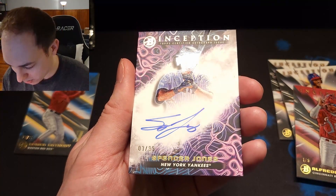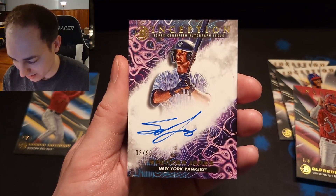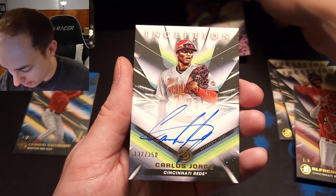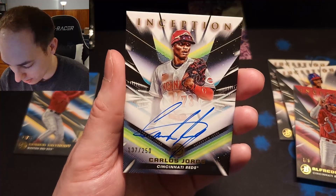Nice — Spencer Jones, three out of 99. That is a sick looking card. Right behind Spencer Jones we have — nice — Carlos Jorge, 137 out of 250 on-card auto. That's a sweet auto.